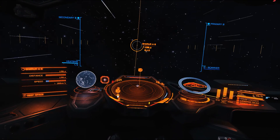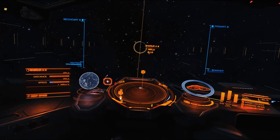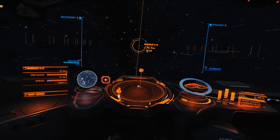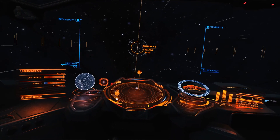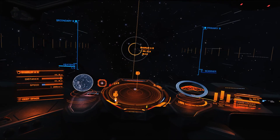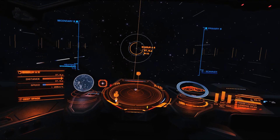There is a sun directly above and to the left side of the planet, but it is further out, so we might not have as much sunlight.